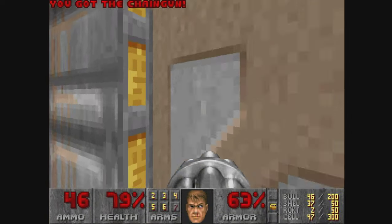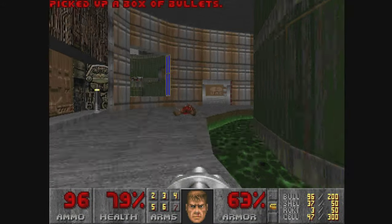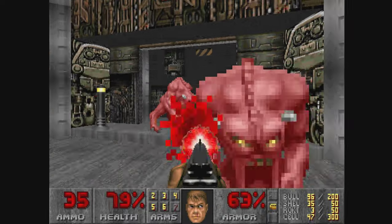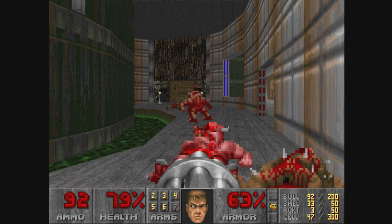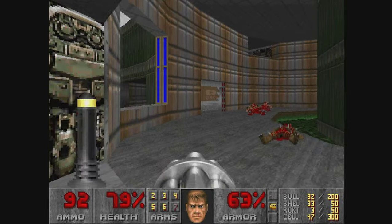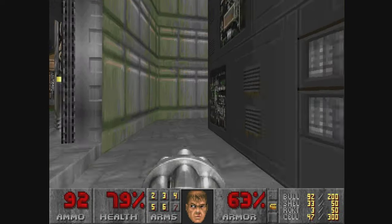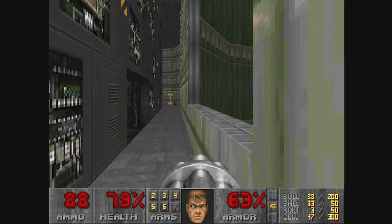I can go in here, but it doesn't go anywhere unless I have a blue key, and I'm not going to waste four health in a map full of hitscanners. Whenever I play a map that has low ammo, I kind of stay in ammo conservation mode for the next map I play. So this map is fine on ammo, but the previous map I played — unrelated to this WAD entirely — it's kind of an ammo shortage. That's why I'm doing some of the things I'm doing.